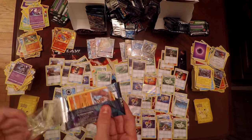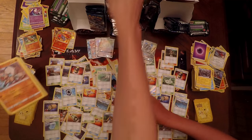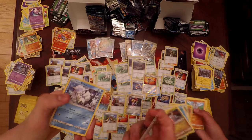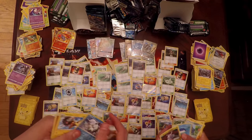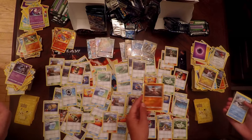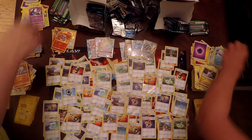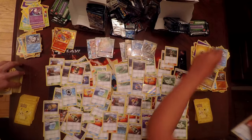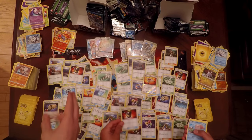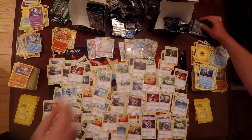Hopefully at least one more Tapu Lele GX. Pack number ten of the right side: Rockruff, Barboach, Geodude, Fletchling, Alolan Vulpix, Reverse Holo, and a Heliolisk. Samantha has Mudbray as her Reverse Holo and Vanilluxe as her Rare. So far this side of the box has not been anywhere close to the other side — no GXs or anything from my side. But Samantha has gotten a Vikavolt, Metagross, and Kommo-o GX — her box has been very good.